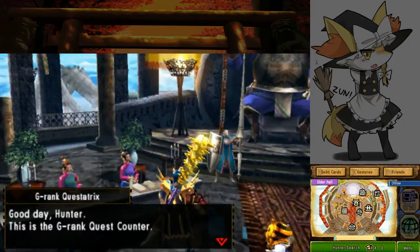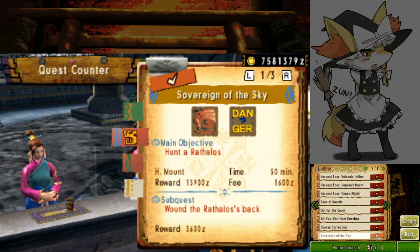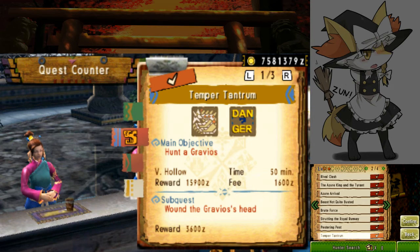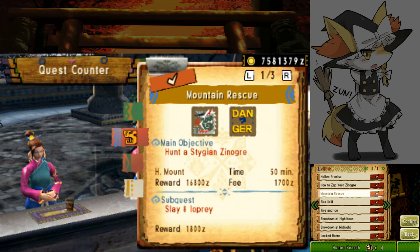The quest you need for this is a G2 quest called Sovereign of the Sky. We are not actually going to be killing the Rathalos, although my armor is plenty capable of doing so. We are going to end via sub quest — we're going to break the Rathalos's back. The reason you take this quest instead of Staijin Zunogo Mountain Rescue is that if you aren't using insect glaive stuff, you probably want to use this one.